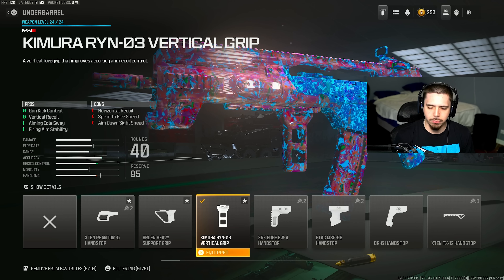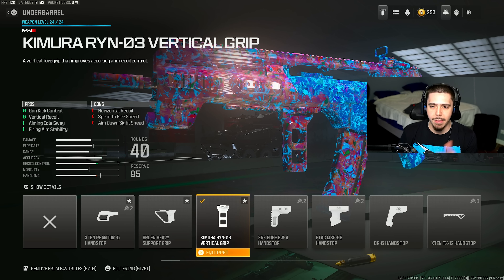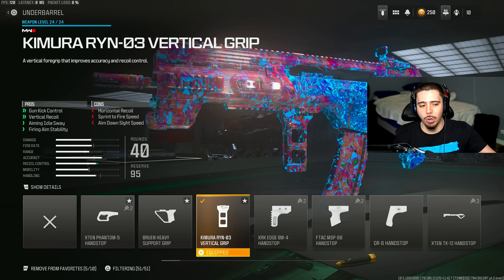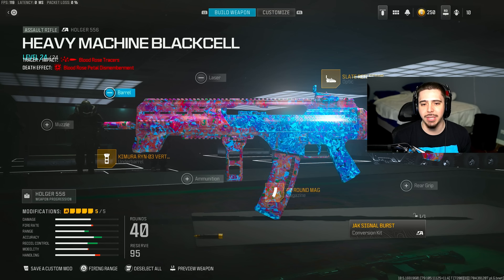There is still a little bit of bounce to the weapon, so to make it even better, I threw on the Chimera Ryan vertical grip. This gives more accuracy and recoil control, which helps land a lot more shots.